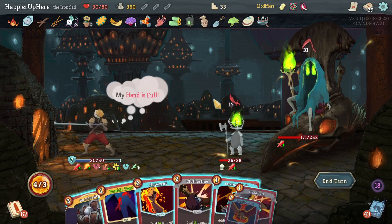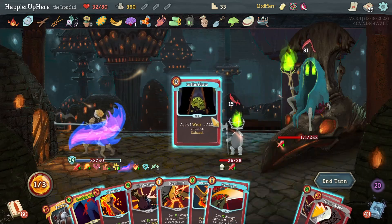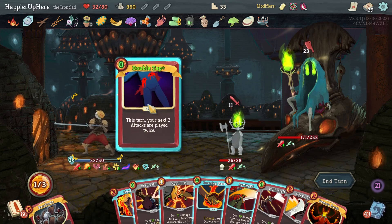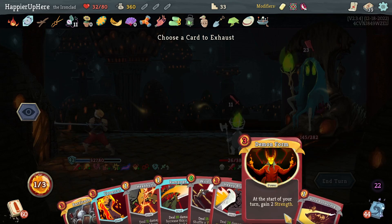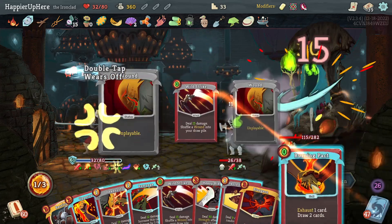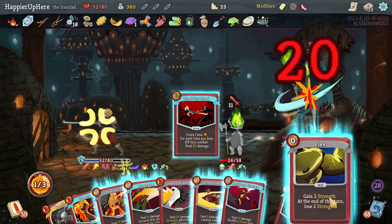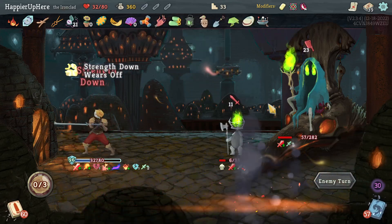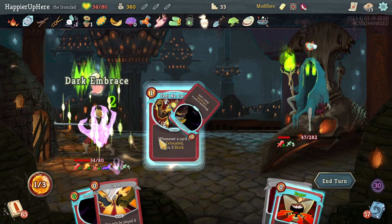Do the Swift Potion, play Corruption, then Flame Barrier, Infernal Blade - that's a Wild Strike I don't really need. I can Double Tap something. How much do I need - 34. Actually I'm pretty close - fully defended! Get rid of Demon Form, it's too expensive to play. Spot Weakness, Infernal Blade, Wild Strike, Wild Strike, Burning Pact. Blood for Blood - I should have done Flex first. Reckless Charge and I can't do Fiend Fire, so Sword Boomerang. Had to use all my potions but was able to perfect! Minion down. Dark Embrace, Feel No Pain, another Dark Embrace.